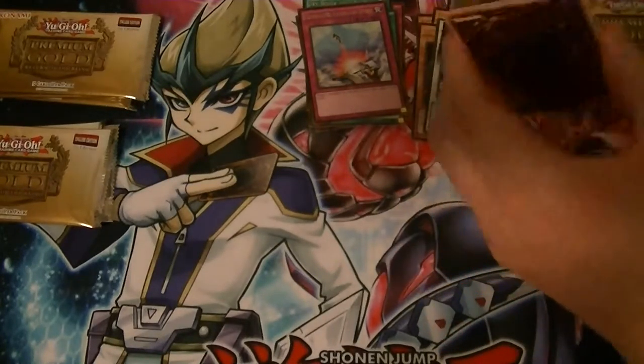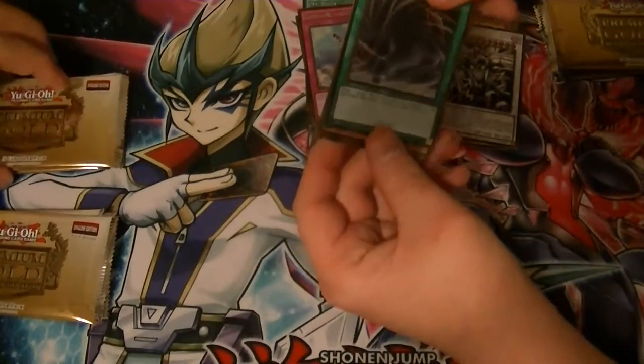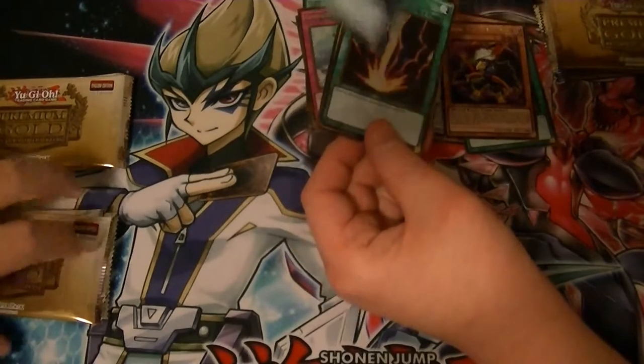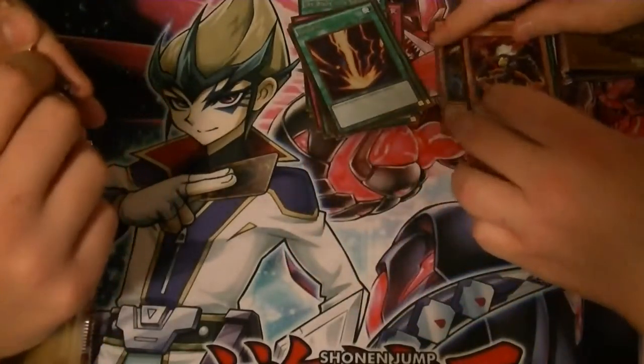I get this awesome card out and then Compulse. Like, you have Blue Eyes Ultimate out and I use D-Fusion, then bring out Dark Paladin — and Compulse. It's like, hey, Twister.